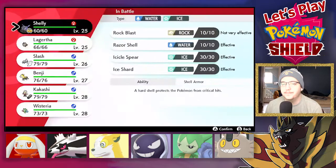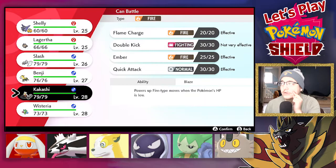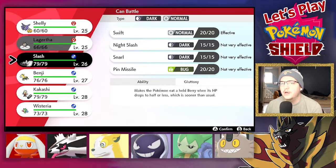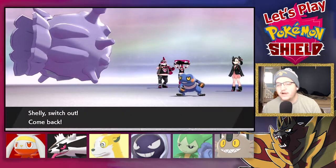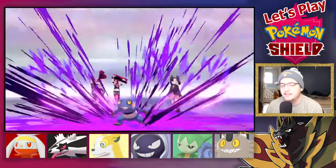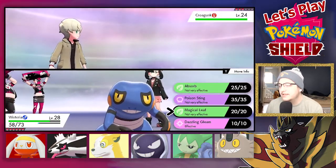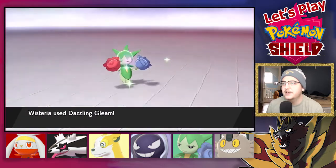So let's switch out. I guess I'll switch out to Wisteria? I don't have any super effective moves — that's the issue. Three of my Pokémon get completely demolished by Fighting types, which is a problem. What's not an issue is that there's no Fighting-type gym leader in this game. At least I made a decent decision. Wisteria's level 28 — I guess I'll just use Dazzling Gleam.